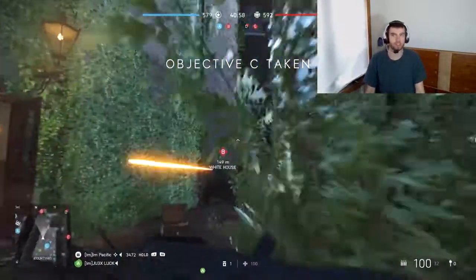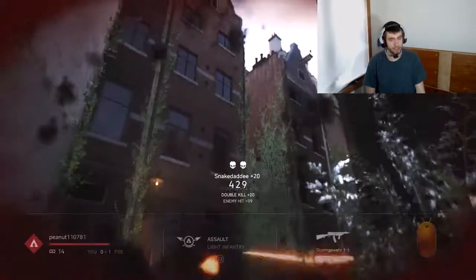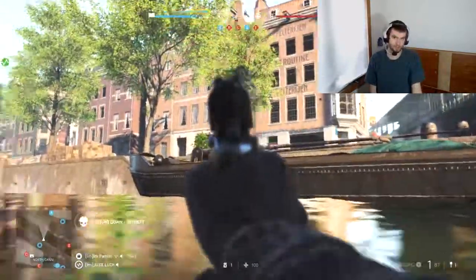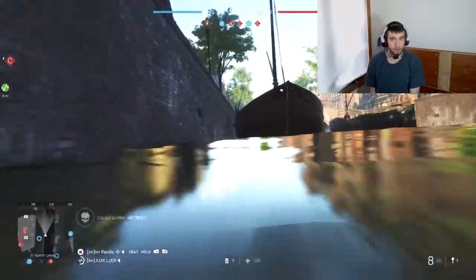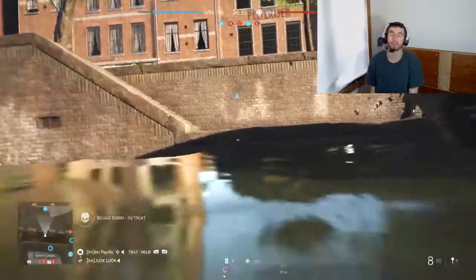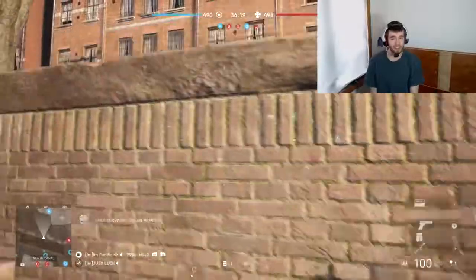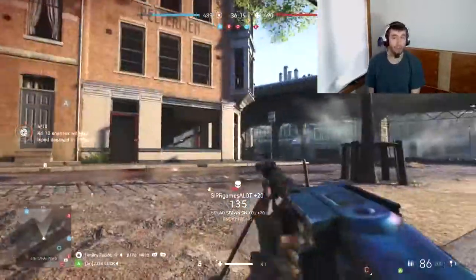As a sniper using the Enfield, you have 10 rounds in the gun plus 10 spares. My M1A1 Carbine with extended mags has just one spare mag, or maybe half a mag. So you don't have a lot of ammo. Ammo is very scarce — you need to build those ammo supply stations — so support for ammo becomes really valuable.